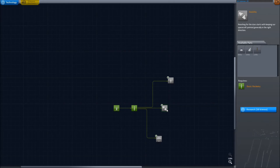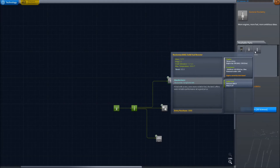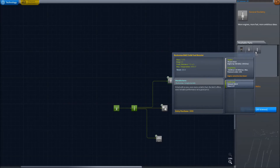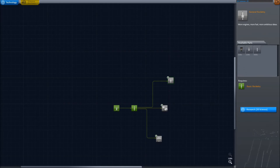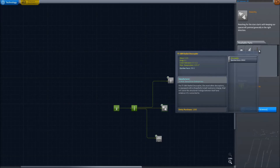I thought I selected that for a sec — that's 18. So this gives us a liquid fuel engine, a Separatron — a small canister that pushes you away when you separate in space — and a solid fuel booster. Otherwise we can get this, which has a nose cone, a winglet, and a radial decoupler. Or this, which is a liquid fuel engine, landing struts, and parachutes.